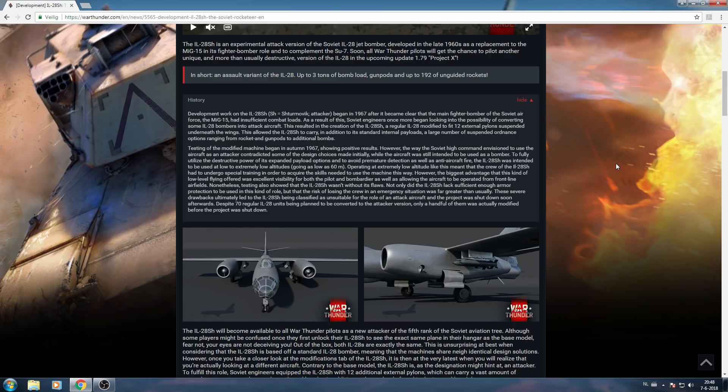Let's see a little bit of history here. Development work on the SH began in 1967 when it became clear that the main fighter bomber of the Soviet Air Force, the MiG-15, had insufficient combat loads. As a result, they were looking at converting some of the IL-28 bombers into attack aircraft. This resulted in the creation of this aircraft, with the original IL-28 modified to fit 12 external pylons for all kinds of ordnance, ranging from rockets, gun pods, and additional bombs. Testing the modified machine began in autumn of 1967, showing some positive results.